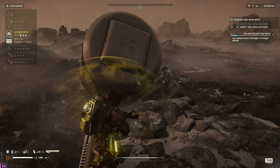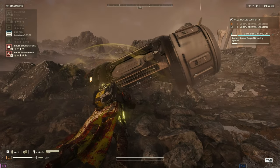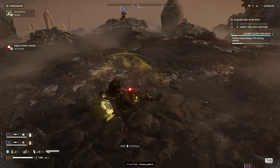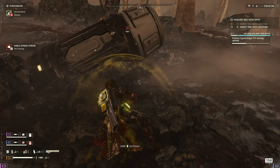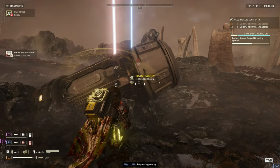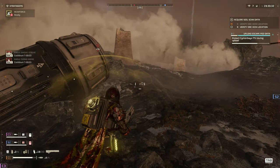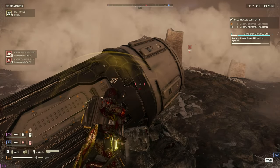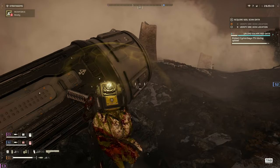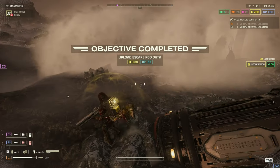A strategy we use a lot at higher difficulties is smoke combined with sentries. Whenever we need to disengage, make distance, or are in a rush due to the timer, we toss down smoke to break line of sight. Then on the opposite side of the smoke wall, we dump down a lot of turrets. When the Terminids pass through the smoke, they don't know where we are and can't see the turrets — and the moment they break out of the smoke, the turrets are ready to take them out. This gives us a lot of time to create distance, and in most situations we successfully disengage. It's not a guaranteed success, of course, and there will be moments where you just have to fight the entire horde — but hey, that's where the fun begins.